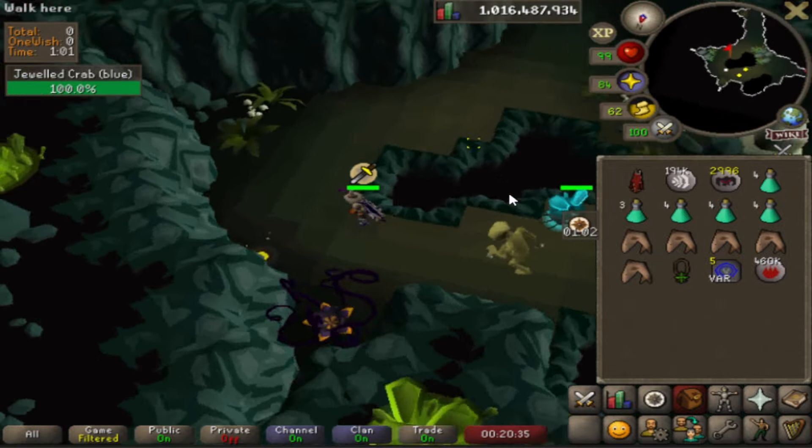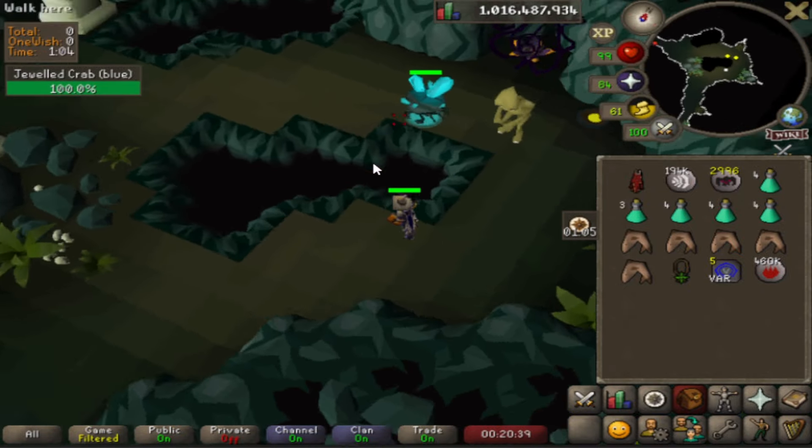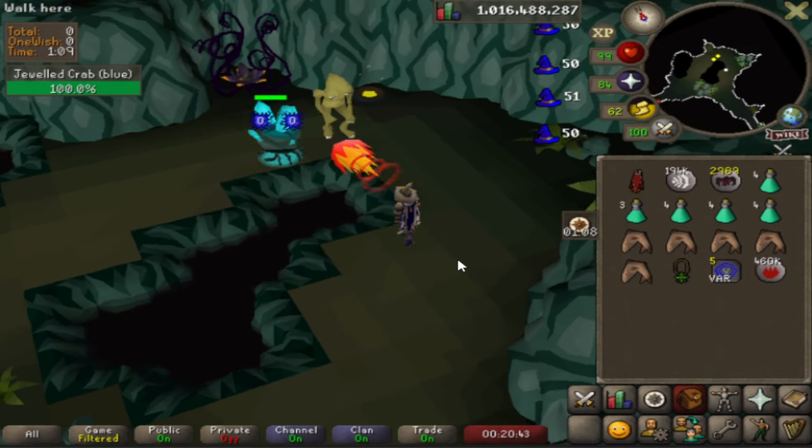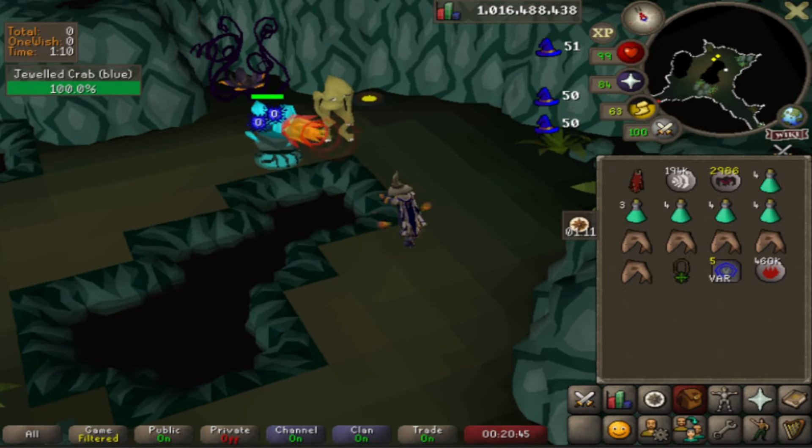When we get back into the first room, run around the giant hole in the ground and stand on the opposite side of the crab so it gets trapped and you can safe-spot it. So simple, so easy, no requirements — it's just annoying having to get here.